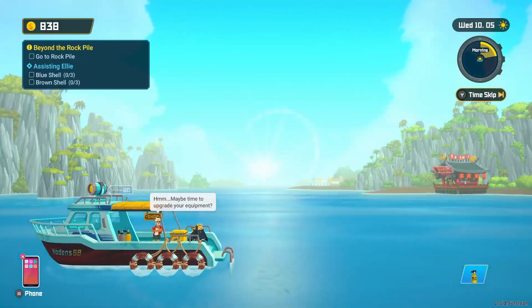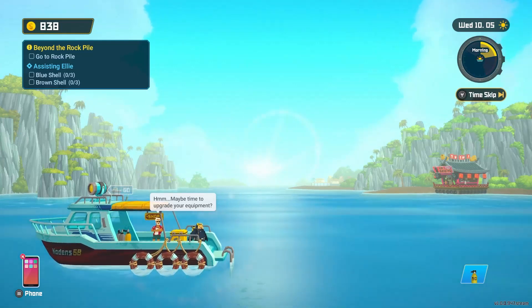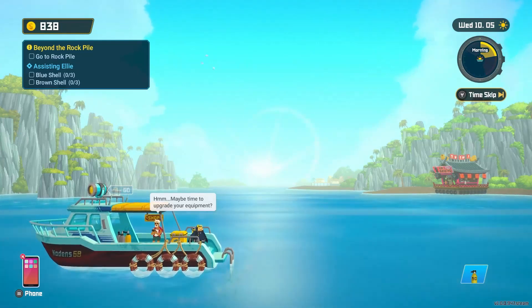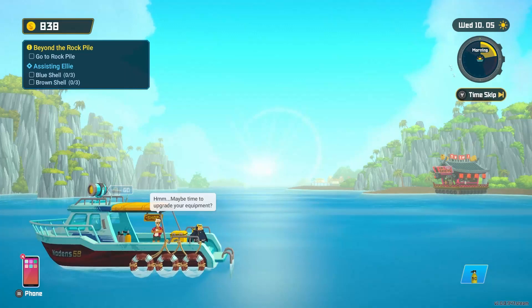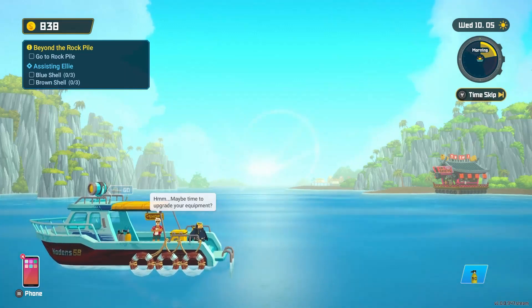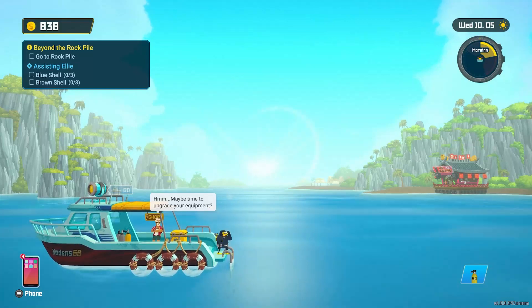Hey guys, welcome back to another episode of New on Steam. Today we're playing a little bit more Dave the Diver. So we accidentally bought an O2 tank, but that's okay. Let's take a look at our objectives. We need to blow up the big pile of rock, and we need to assist Ellie by grabbing blue shells and brown shells. Let's go ahead and just hop right into the sea and see what we can find out.